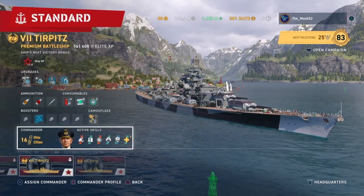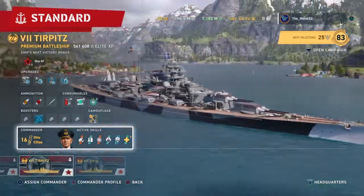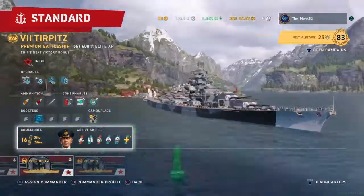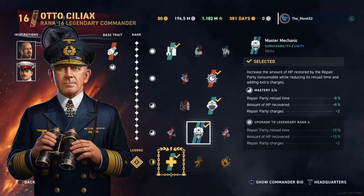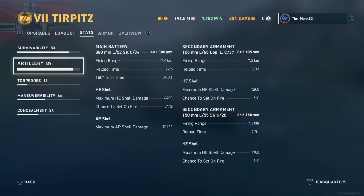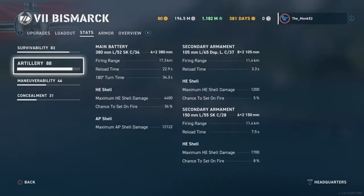So guys, I featured the Bismarck, so I might as well feature the Tirpitz, her sister ship. Tirpitz actually has the same armor scheme as the Bismarck — I do not believe there are any exceptions. If there are, please tell me below and I'll correct it as best I can. Running the same build as I explained in the Bismarck video, and this is all for the same reasons, really. Except the Tirpitz has the same secondary mounts as the Bismarck, but the range is limited to 7.3km for my Tirpitz, and the Bismarck is 11.4km.